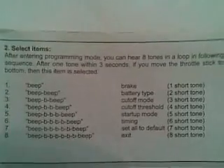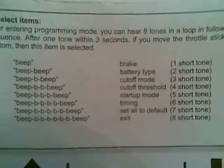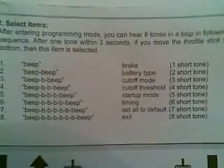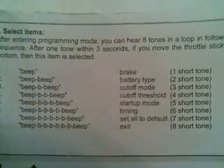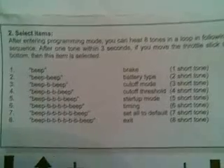Nothing's changed in my controller, so it must be because of the ESC. I didn't realise there were so many things you could change on the ESC through the controller, but yeah, I do now. What I was wondering is what out of these here should I change to get the head speed up.